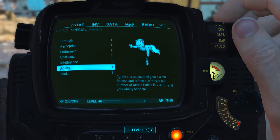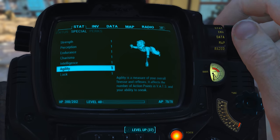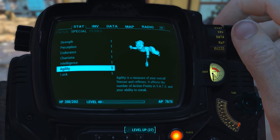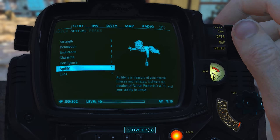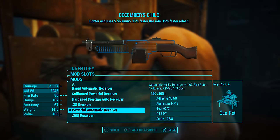Before looking at December's Child's base stats I have reduced all of my character's SPECIAL attribute stats to one. I also have no bobblehead perk or magazine effects applied to my character. What this means is we will be seeing the absolute minimum base stats of December's Child. Now let's mod this thing out.